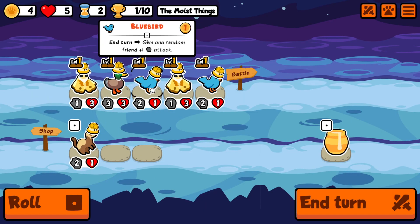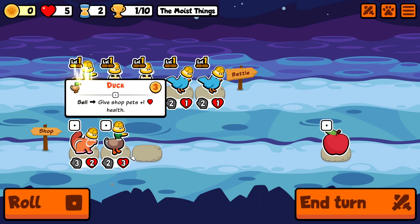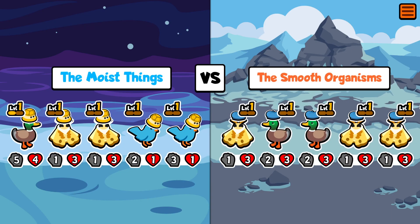We currently have a double mod, double bluebird setup with a duck that is 3-3. I'm positioning for a drop because it's easier to scale up tier 5 and 6 units with a T-rex or something like that in the end game.